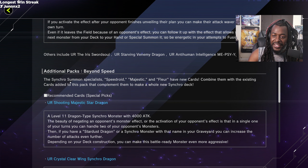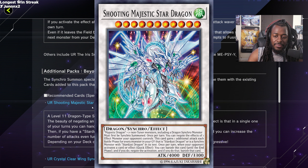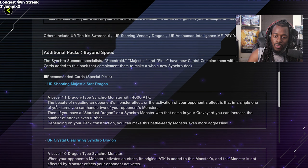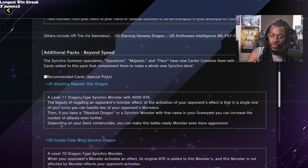There's another pack called Beyond Speed — a synchro summon specialist pack featuring Speedroid, Majestic, and Floor with new cards combined with existing ones to build whole new synchro decks. Speedroid gets significantly better with cards from Legendary Duelists: Synchro Storm. Majestic and Floor were not good in the TCG and I don't expect that to change. The recommended card is Shooting Majestic Star Dragon — a level 11 synchro with 4000 ATK that can negate opponent's monster effects and gain more attacks if Stardust Dragon is in the graveyard.